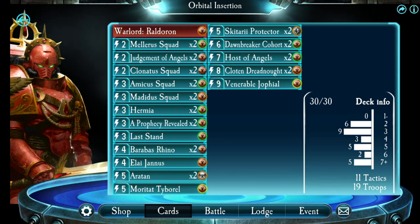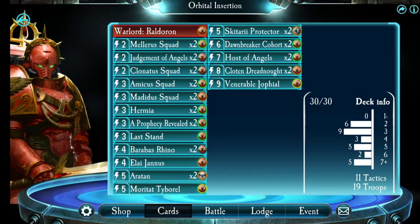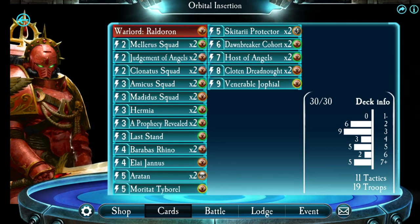Before that, this is my deck for the Blood Angels. I'm still missing many key cards, especially the Spear of Telesto, but this deck seemed to be sort of working so far and it's just going to get better as my collection improves. Alright, enough of that — let's go ahead and see Ralderon versus Conrad Curse slash Night Haunter.